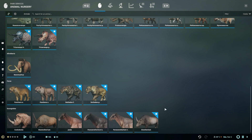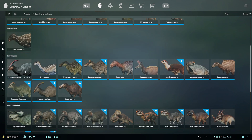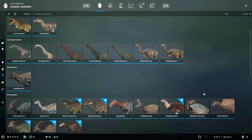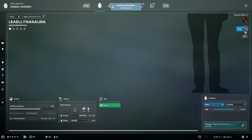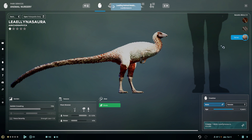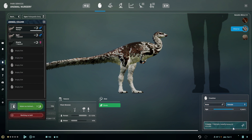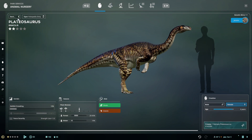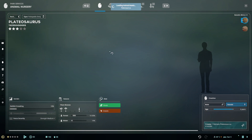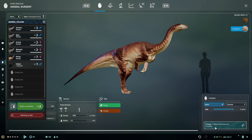Honestly, they've added so much - oh my god. I can't remember what it was. Charinosaurus - oh no, it's this one. Oh, he's so tiny! Oh, that's a cool skin - that's my favourite skin. Get two. We'll put it in this one I think. Get two females and one male.